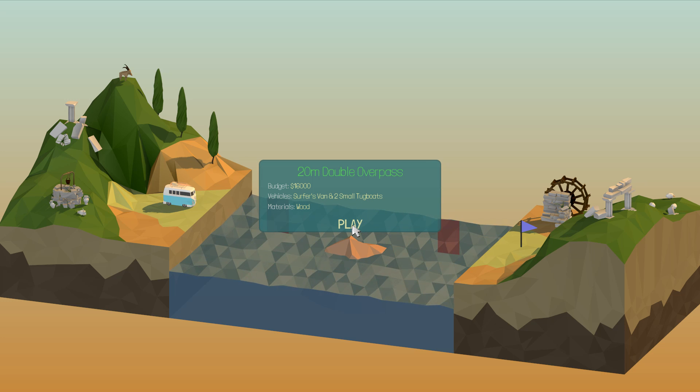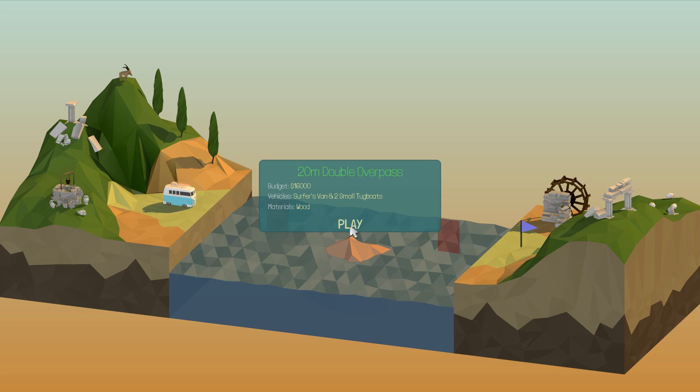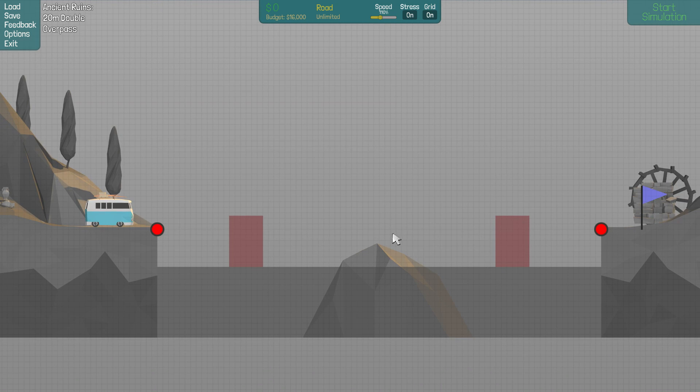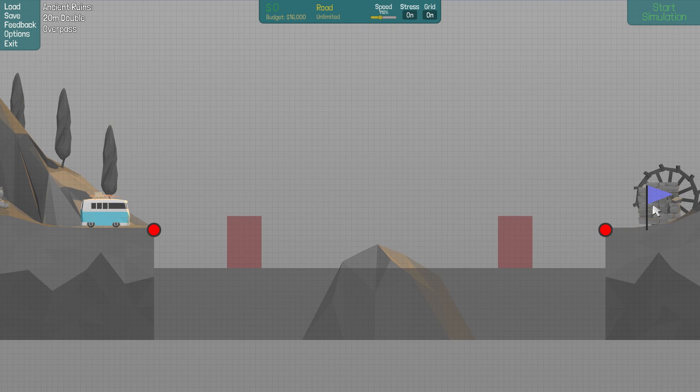20 metre double overpass, smallish budget and the only material is wood — not even road. I guess road doesn't need to be listed. I think it's referring to this rock here, although there's like a patch of rocks over here too. No, it's referring to this one — I think what it's saying is that we can build a support off it. So let's go.